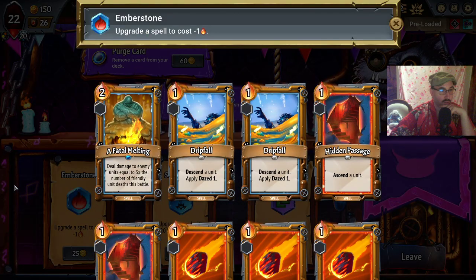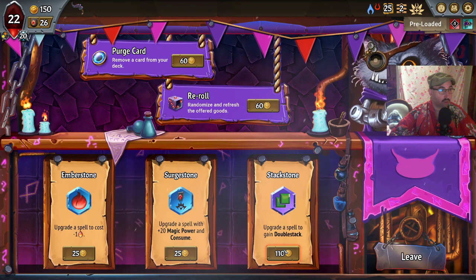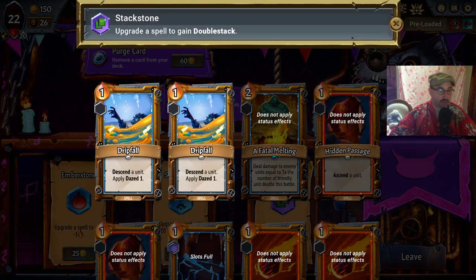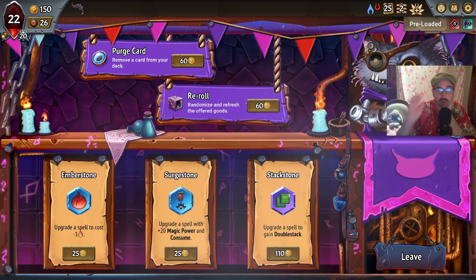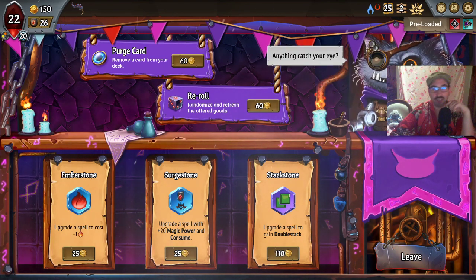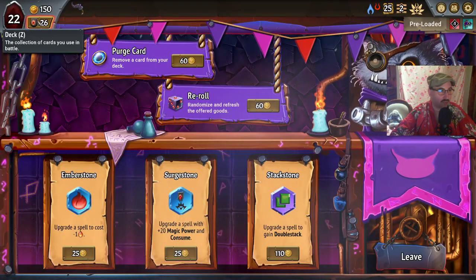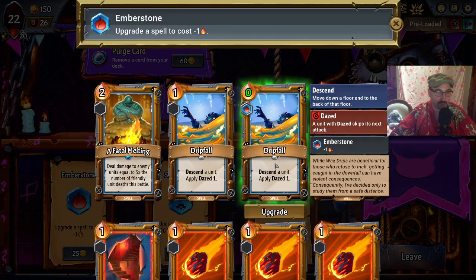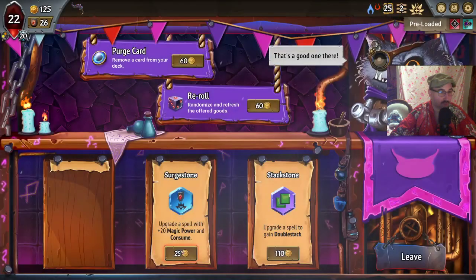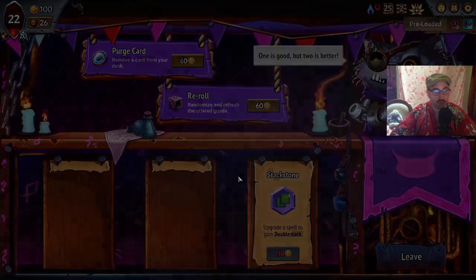I think I want to cost-reduce most of these ascent/descent cards. Double stacking drip fall — is that something to consider? It's not bad. We won't be buying that many upgrades because we don't have very many cards to upgrade. Let's start out with drip fall cost reduction, and I think a consume stone on the torch.